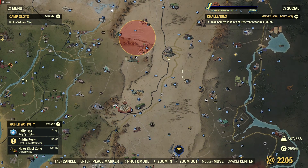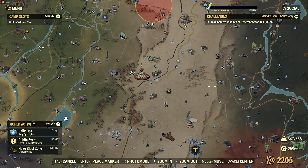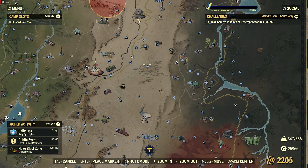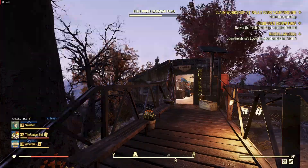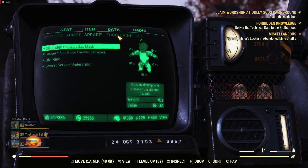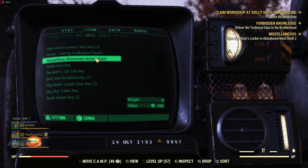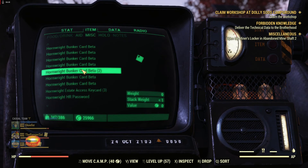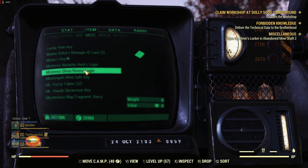This is a really quick and fast quest. Filing cabinets and safes are the most common places, but also desks, and you get a miscellaneous item called technical data. When you get technical data, you can turn it into the Brotherhood.